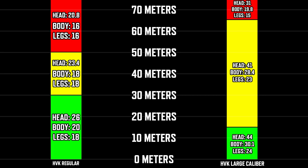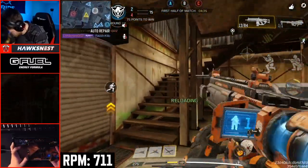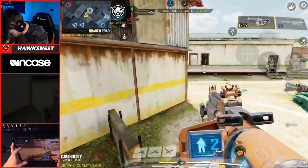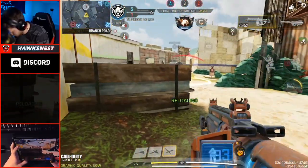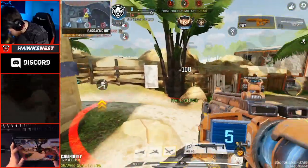As you can tell, it's a significant damage and range buff to the weapon, except for leg damage at longer ranges, but that doesn't matter much since you shouldn't really be using this weapon at those ranges. The fire rate is exactly the same at 711 rounds per minute, which is generally on the faster side, right in between the HBR and the PDW roughly. Because this weapon has three different multipliers — legs, upper body, and head — the shots to kill will be pretty dependent on where you're hitting someone.